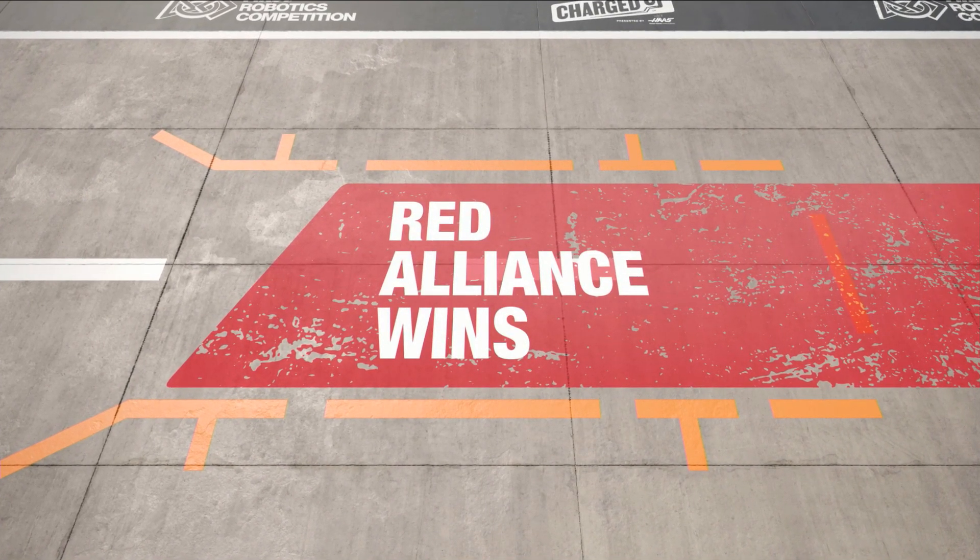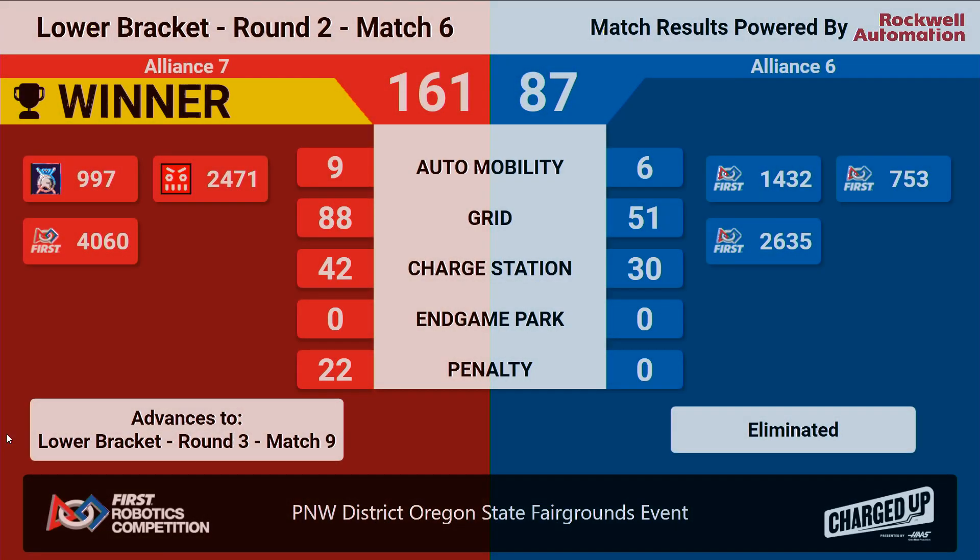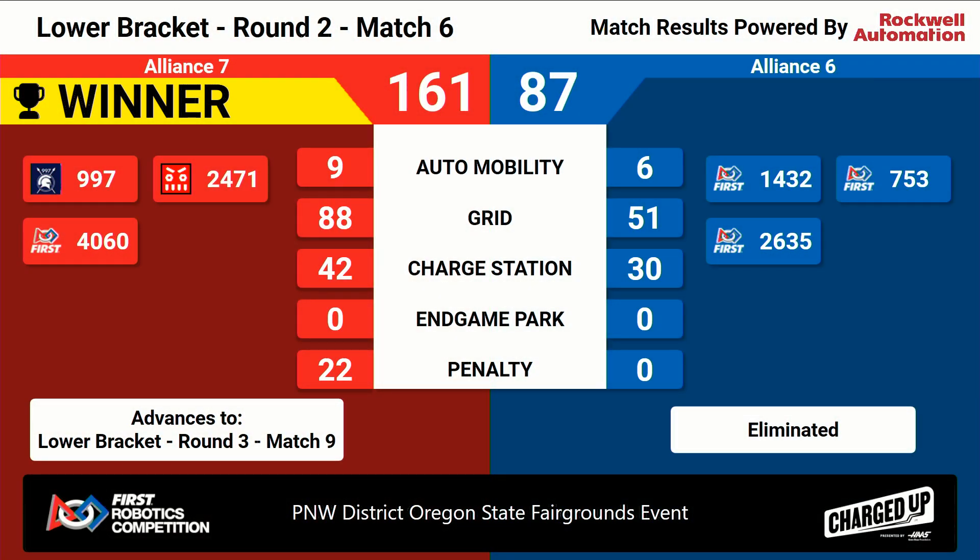Red Alliance is your winner. That means teams 9-9-7, 24-71, and 40-60 are moving on to round three, match nine in the lower bracket. We thank teams 14-32, 7-53, and 26-34 for participating in this match.